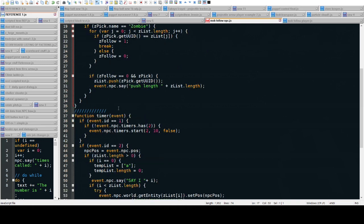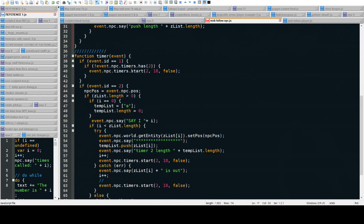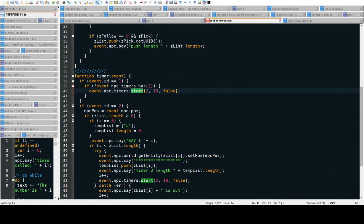And then in the timer it starts a second timer, which checks the NPC if it's still around. If it's not still around, it's removed from the list. If it is still around, it teleports it, and then it will start the timer again. So that's how that works.